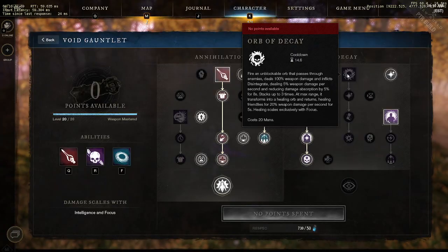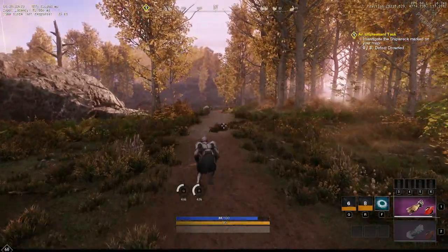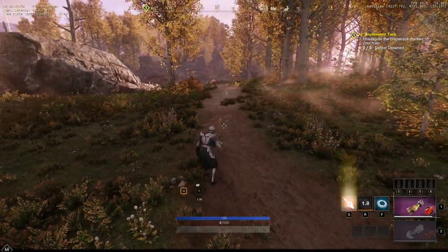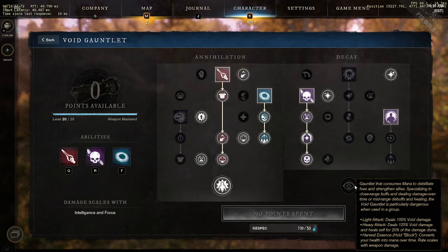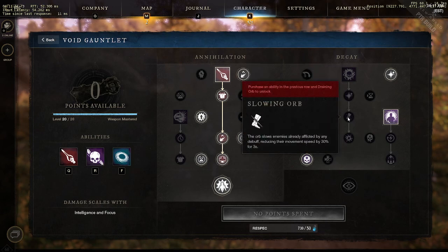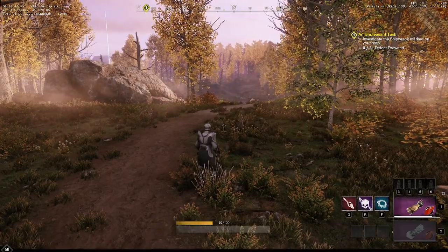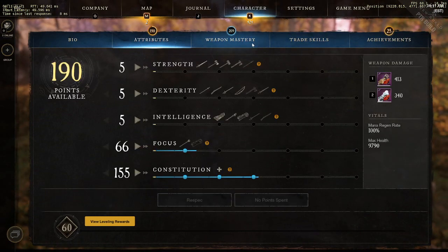Orb of Decay as a DPS ability is useless — it's another ranged ability you can just sidestep. The other problem is it goes in a straight line and then comes straight back. What idiot is going to stand still and wait for the orb to return? That's not realistically going to happen against a competent opponent. The only good thing is you can explode the orb, which deals a little slow, but again, as soon as you see the animation you're just going to sidestep and avoid the damage.